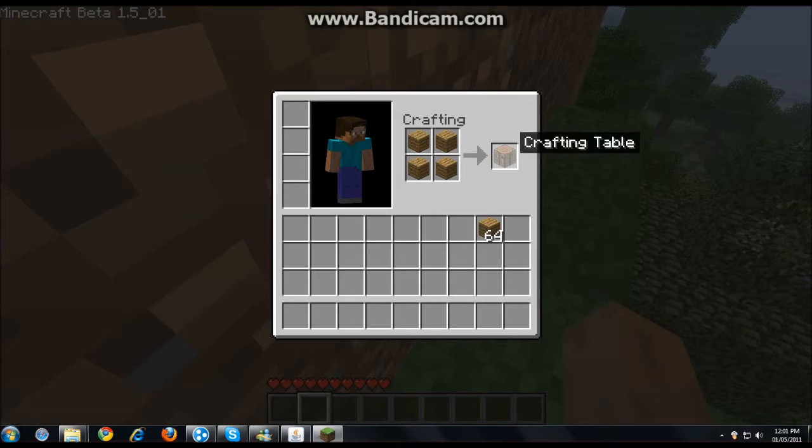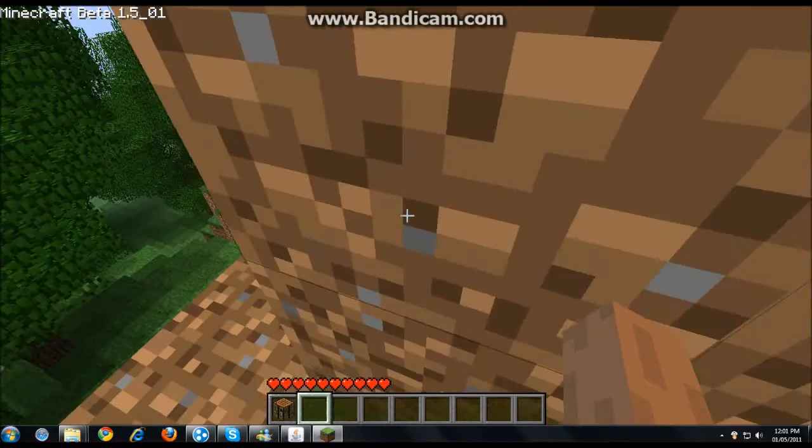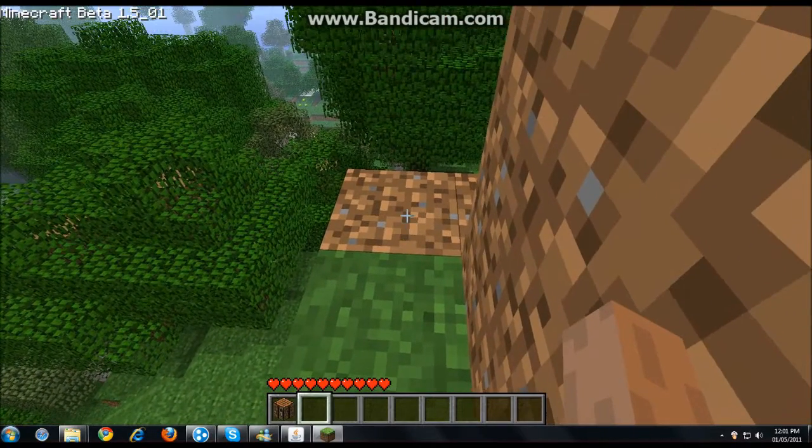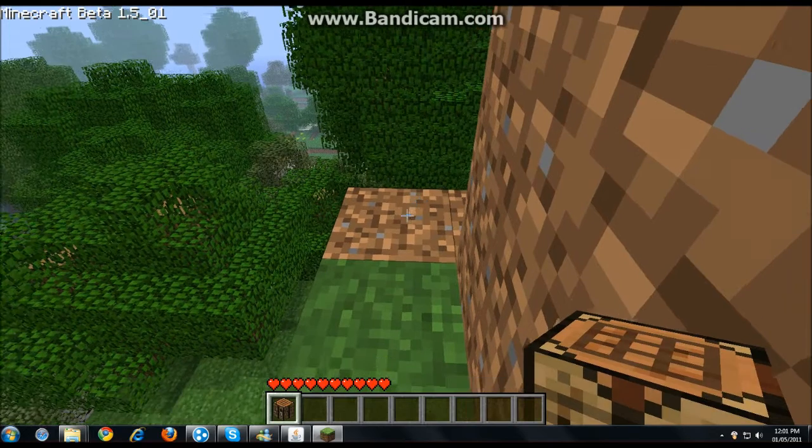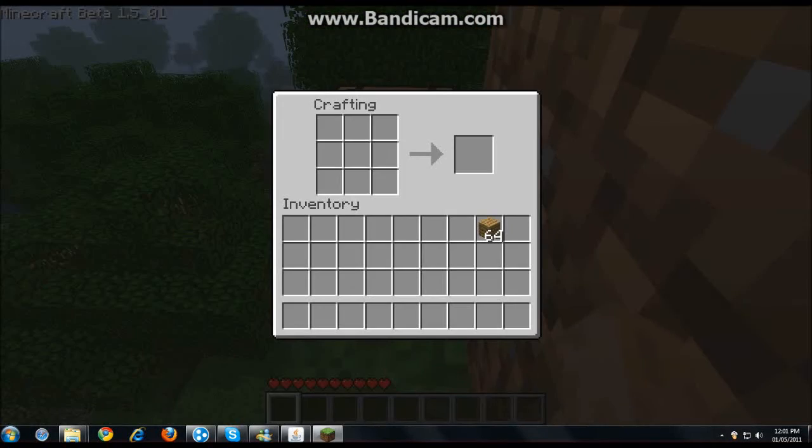You'll make a crafting bench, or workbench, or whatever you want to call it. Then hit I again and scroll with your mouse wheel until you get onto the crafting bench, and place it down. Right-click to open the crafting bench — now the crafting square is 3x3 instead of 2x2. Place the whole stack of 64 and divide it by right-clicking, and you'll make sticks. So you just want to make around 20 to 24 sticks.